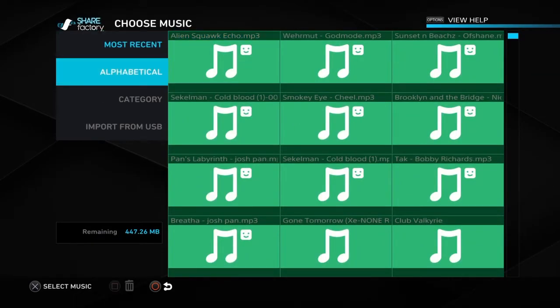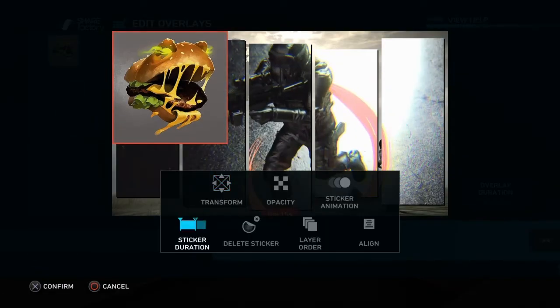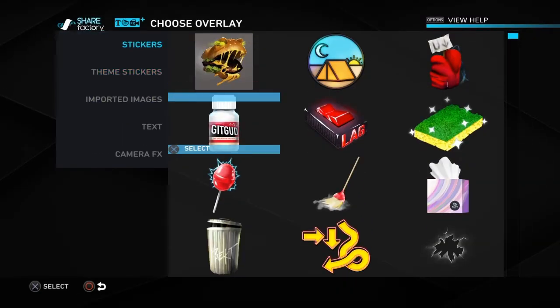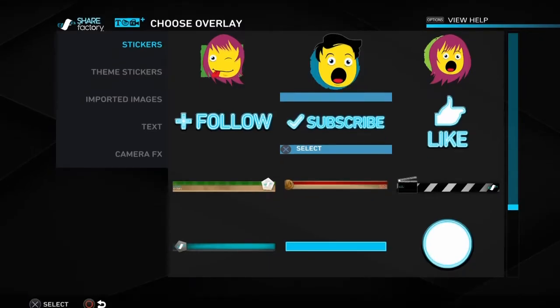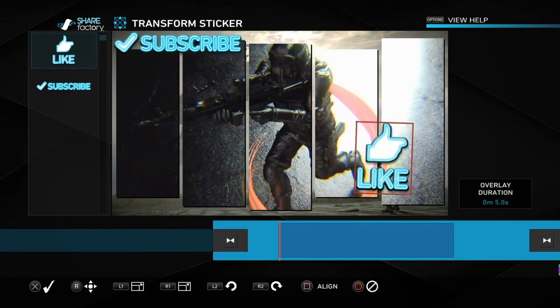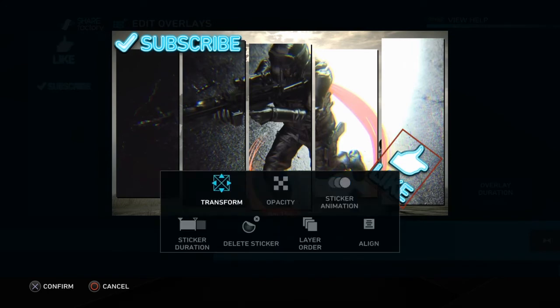Then you've got overlays — I don't normally do this but I will. You've got stickers, text messages, camera effects, and all kinds of stuff. We're just going to add a like and a subscribe sticker. You can move them around, change the size, change the angle, stuff like that. You can make your sticker animations move, pulse, change the opacity. All kinds of things you can do with it. This is just a quick overview of how I run ShareFactory.